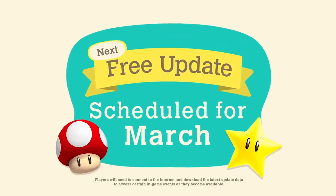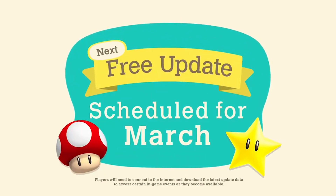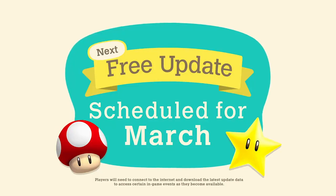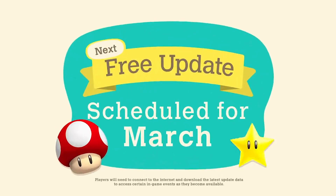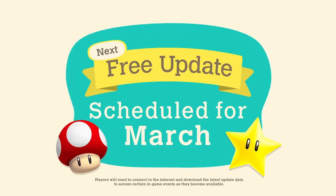Before we wrap up, I do want to talk about what was teased at the end of the trailer. As you all know, from the 35th anniversary of Mario, we are going to get a crossover between Mario and Animal Crossing, meaning we're going to get Super Mario items that are likely going to be available beginning in March. This is the first time that New Horizons has introduced Mario items into this game — we saw it in previous games, but this is the first time it's coming here. So I'm looking forward to seeing what kind of items we're going to get.